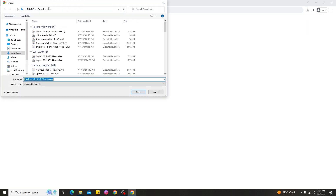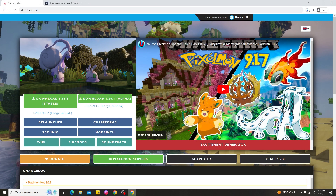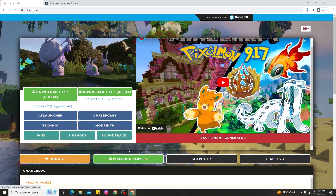I'm going to download the version for 1.20.1. Go ahead and click Download, then click Save. You can also visit CurseForge for mod packs for Minecraft 1.20.1 or other versions. You can also go ahead and play on a Pixelmon server if you want, but right now let's focus on how to install Pixelmon on Minecraft PC.